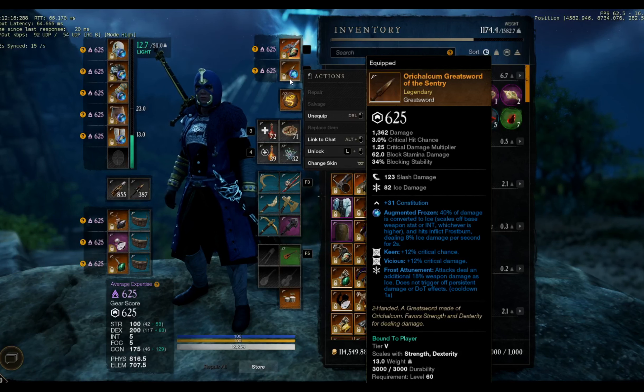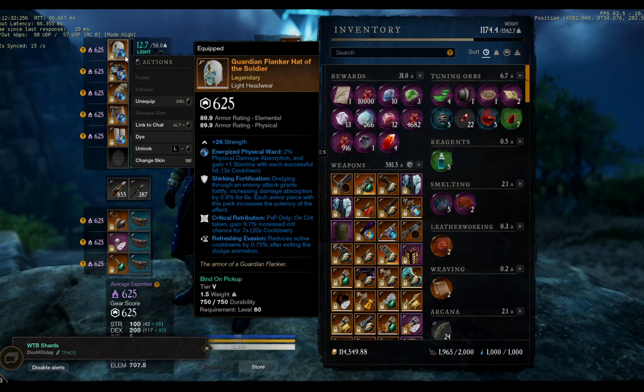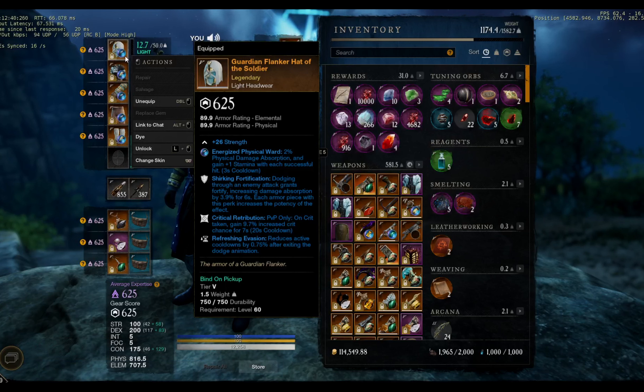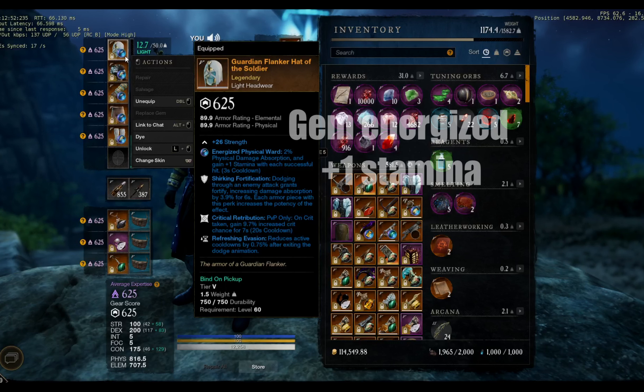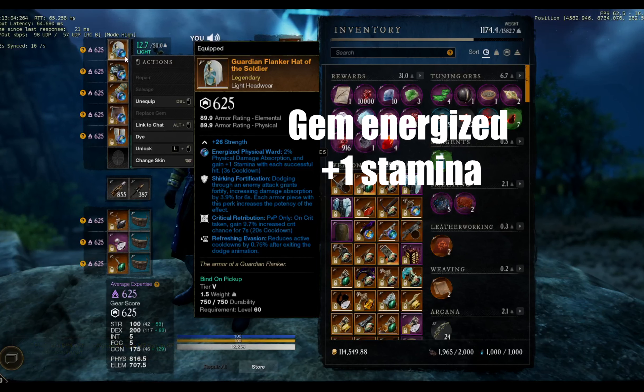Everyone loves hitting big crits. For the armor: I have 2 stacks of shrinking fortify on this build because I gain a buff of fortify from my setup, there are healers everywhere, and there's fortify everywhere in the game. My goal is to kill people fast so I need more freedom. Refreshing evasion and resilient — resilient is what I need most to be able to move to my target, kill it, and run away as quick as I can. Critical retribution helps kill my target quickly if they retaliate.